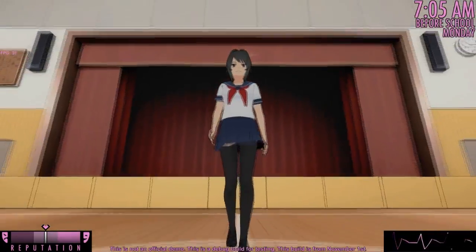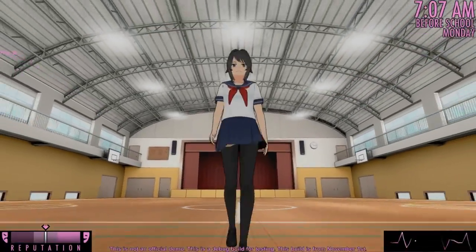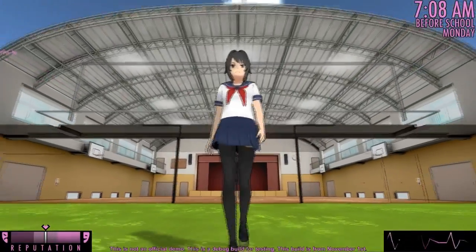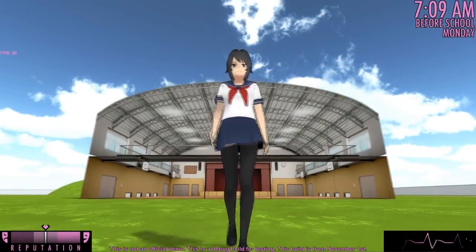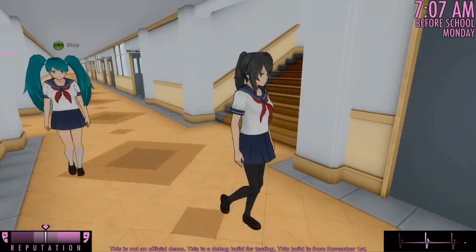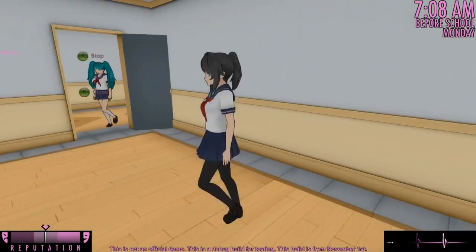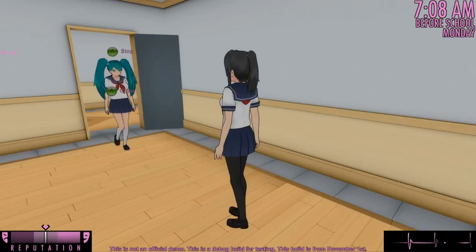I've begun to update the gym's appearance so that it matches the art style of the rest of the game. However, it doesn't have an exterior yet, only an interior. Kidnapping now takes place in the school's northwest storage room on the first floor, instead of in the gym's storage room.